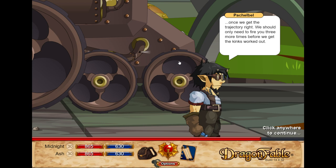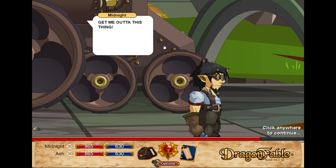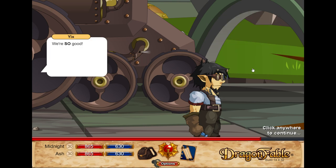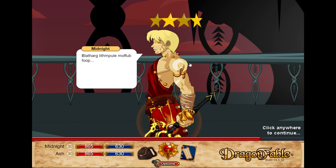Wait wait — I have to miss it three more times? What, three more times? You mean you're not going to get me up there on this try? Don't be silly — we've never done this before! We need to calibrate the — get me out of this thing! Oops, here comes the fuse. Good luck — soar like an eagle. Wait until I get out of this cannon! Yay! Hey yes, looks like he made it this time! I've been an unknown amount of time. Blarthog, Limpule, Morphob, Flup — no more badgers please. Badgers! Guess I'm here — I hope I'm on the right floor at least. Better get moving, the less time I spend here the better.